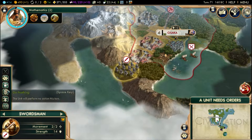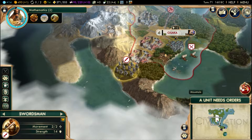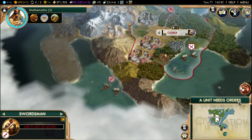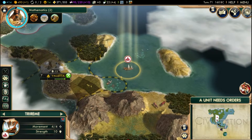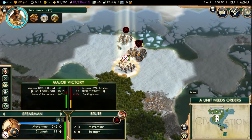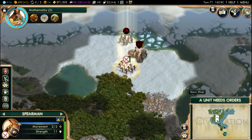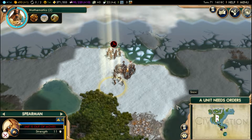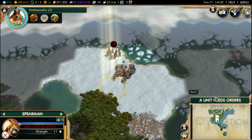These swordsmen could actually get up there pretty quickly. Let's have them go into the water. Of course they're going to start spawning units to defend themselves — should have known. Continue the attack! That looked like a really painful attack for us.